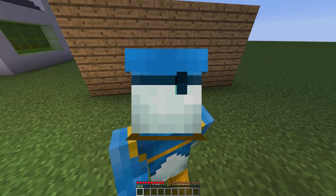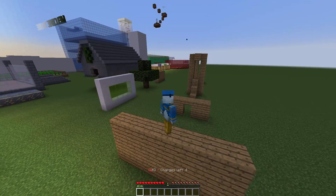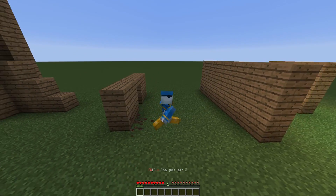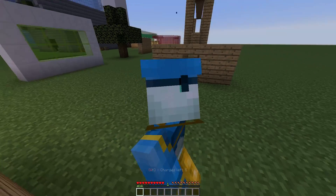If we run up to this wall and hit shift — as you can see there are charges, you can only do this a certain amount of times — we will be able to get over the wall. Just hit shift and it will kick you over, which is really awesome. The charges then go back up.